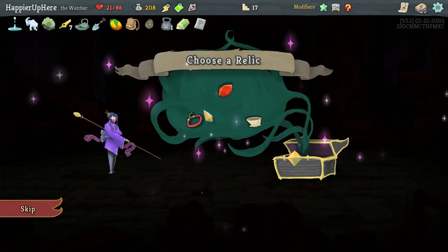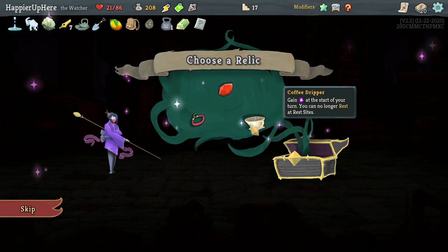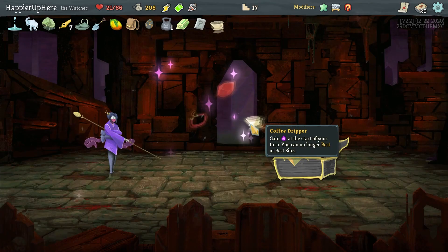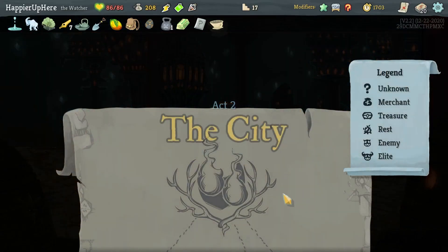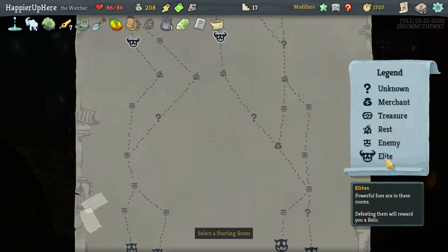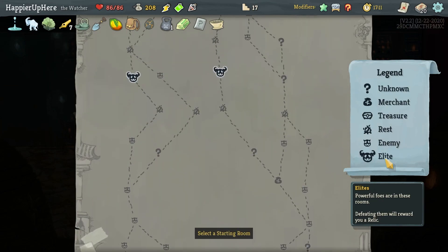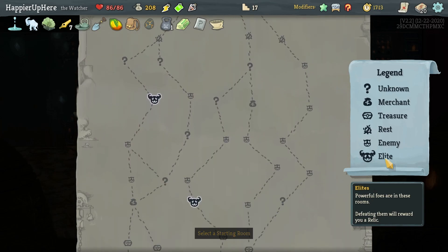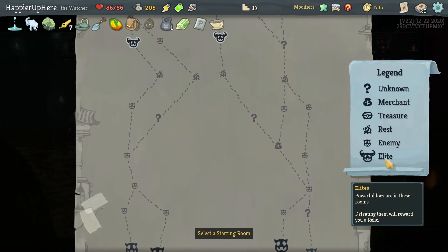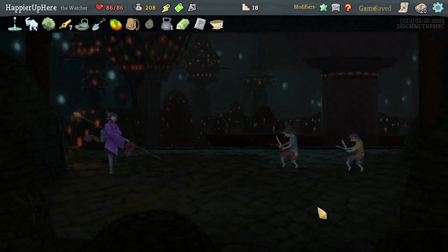Here — Velvet Choker, Philosophy Stone, or Coffee Dripper. Coffee Dripper is fine: at the start of your turn gain extra energy but you can no longer rest at rest sites. I haven't needed to rest and I get plenty of potions. Two lead paths on the far left — I'll get two question marks on the right, one early shop — four question marks total, that's better.